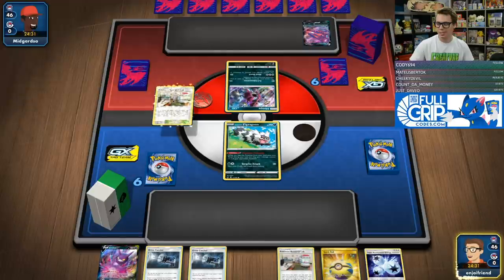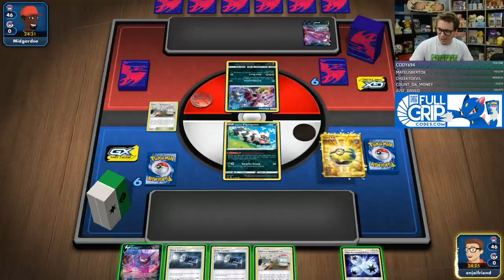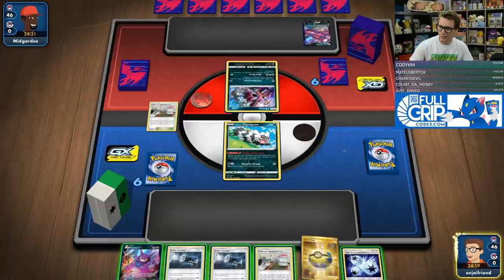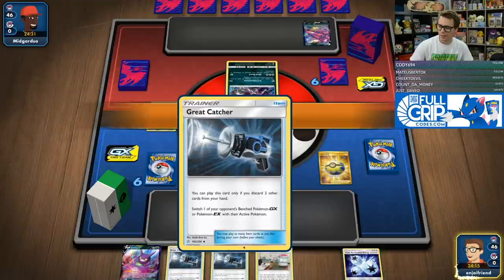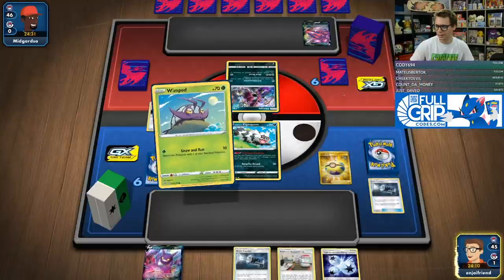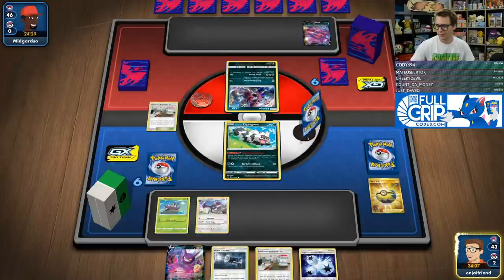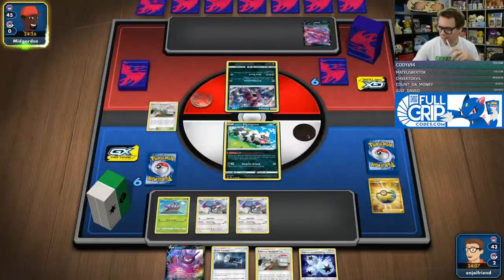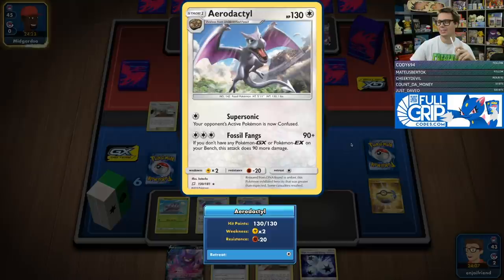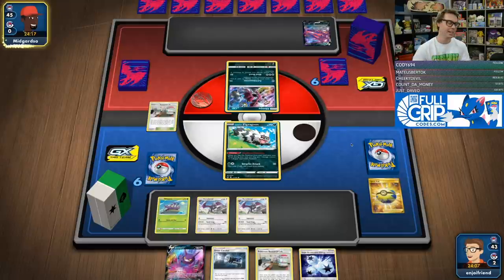Unfortunately my opponent's playing Eternatus, which means these Great Catchers are probably going to be trash. We Quick Ball away one of these, get ourselves a Wimpod, and then go get a couple of Aerodactyls. I really love that Aerodactyl pairs with Pokemon Vs. Previously, not being able to play GXs or EXs really kind of held Aerodactyl back because you need some support Pokemon to stream the cards you need to attack with Aerodactyl turn after turn.